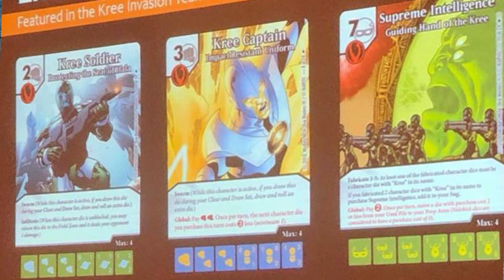The Supreme Intelligence card turns out to have Fabricate, as I mentioned in a news video from a month ago, but it also has a nice caveat that lets you put Supreme Intelligence into the bag if you fabricated some Kree characters. It also has a global that allows you to move 2-drops from your used pile to your prep, which is very cool.